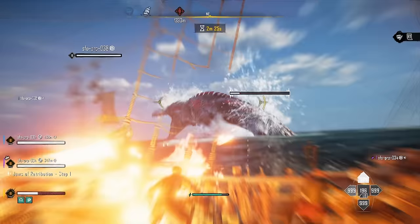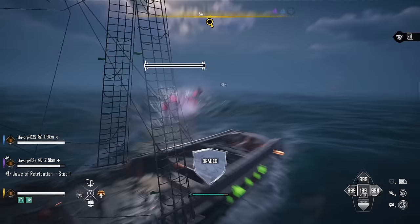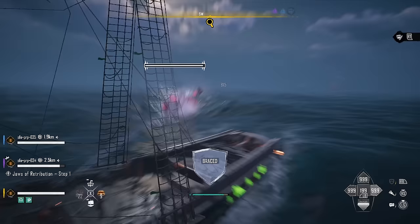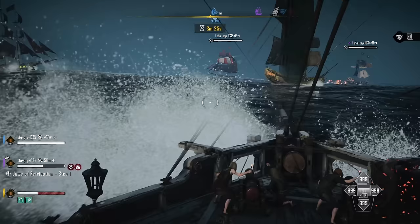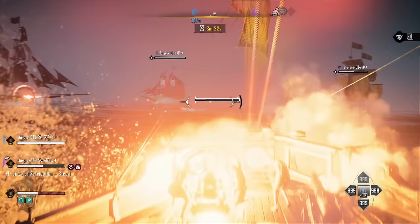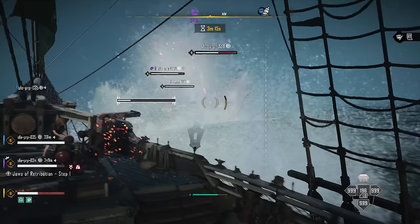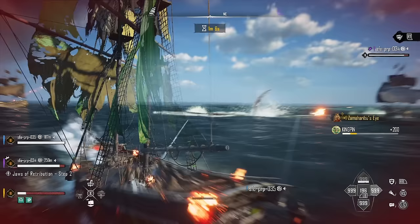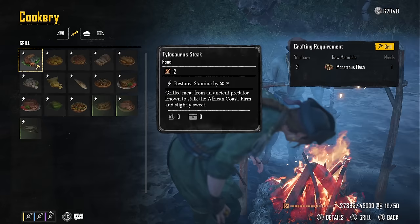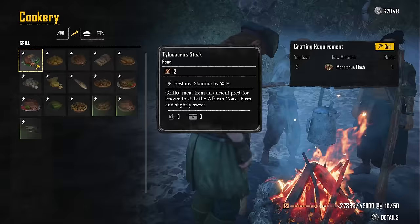We picked up the Jaws of Retribution contract where we needed to find, kill, and deliver the eye of a Tylosaurus to another pirate. We tracked down the monster, who could ram ships from the water's surface or dive beneath the waves, only to leap into the air and slam into your ship like a giant red wrecking ball. Getting hit by one of its aerial attacks is devastating, and it sent me to my watery grave many times. Because the sea monster moved so quickly and in such a wide area, it was hard for the Bark to land healing bombards. But by learning its attack patterns and communicating with one another whenever the beast was spotted, we were able to brace against its crushing blows and defeat it. We picked up its eye to finish the quest, along with some monster meat, which turned out to be an ingredient to make stamina-boosting Tylosaurus steak.